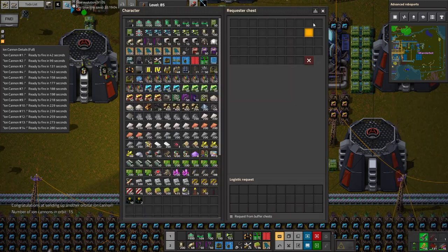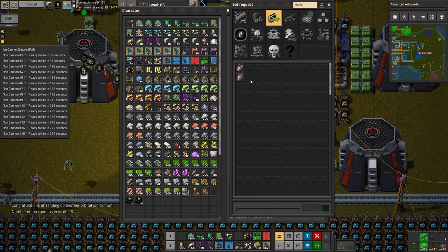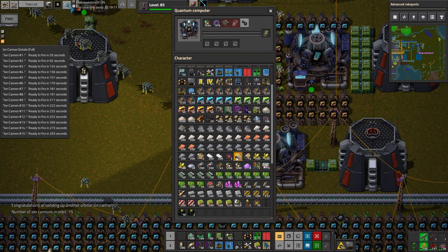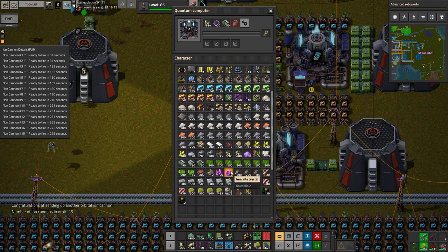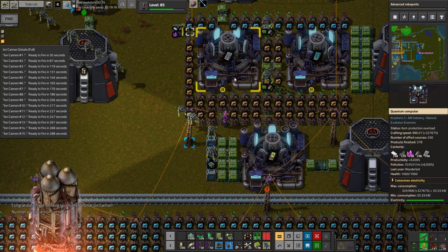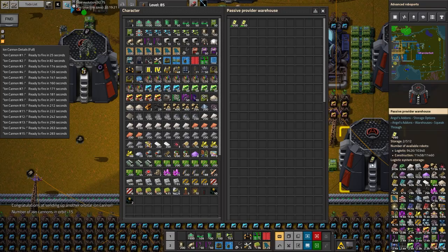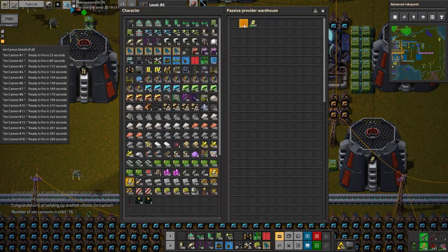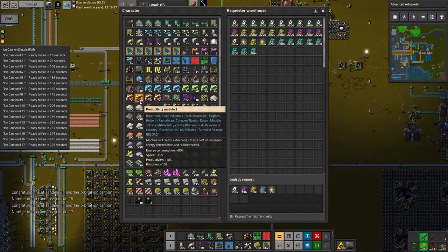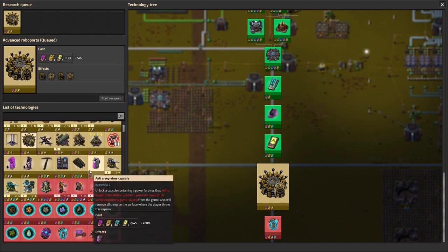Radar is up and running. We now have access to advanced tech cards in large quantities. I think that's it — I think that's all the science available. Let's do it then. What is even left? Oh — artillery shell range!